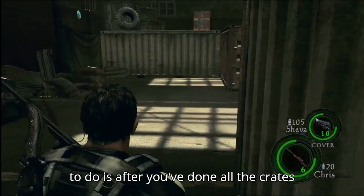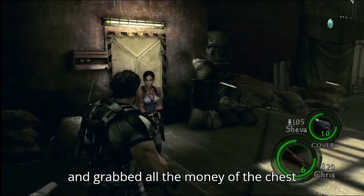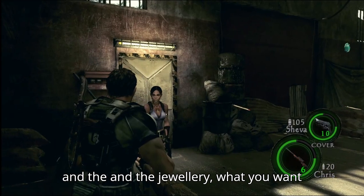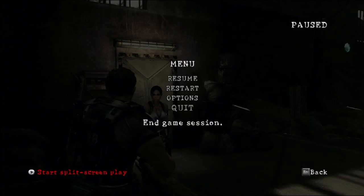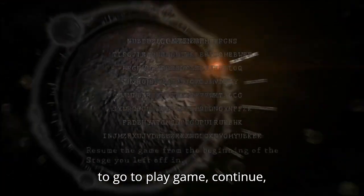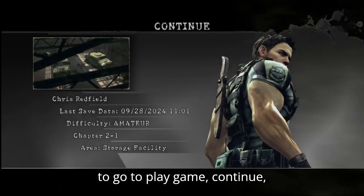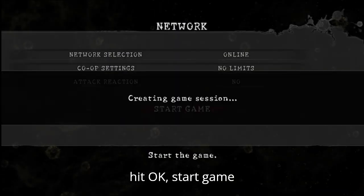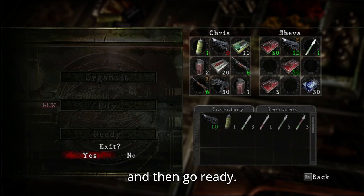After you've done all the crates and grabbed all the money, the chest, and the jewelry, what you want to do is go Quit and it'll save. It'll take you back to the main menu, then go to Play Game, Continue, hit OK, Start Game, and then go Ready.